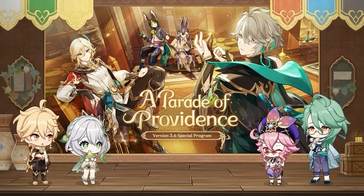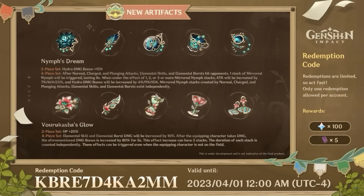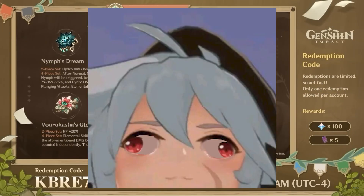As we know in the Genshin 3.6 special program, Genshin Impact introduced two new artifact sets: Nymph's Dream and Vorkasha's Glow.